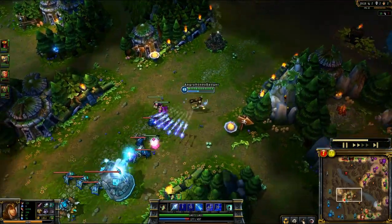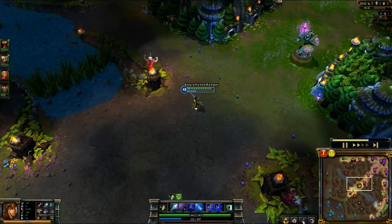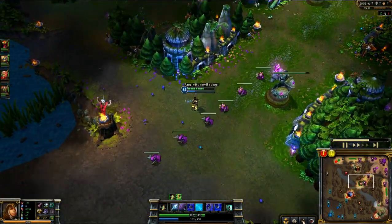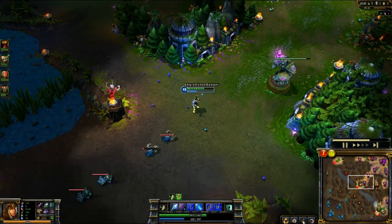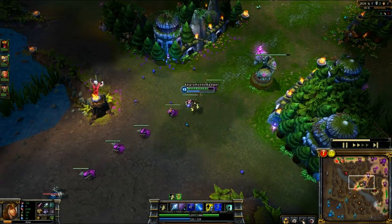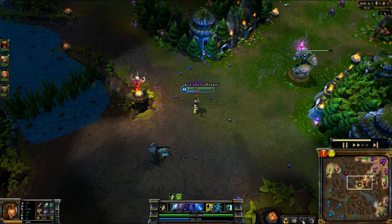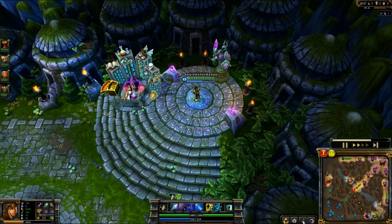At level six I took my ultimate — arrow to the knee. Just farming up best I can, keep pushing lanes. I'm really good at taking towers with Ash, and if anybody shows up behind me when I'm taking a tower all you have to do is Volley and run away. For summoner spells I take Ghost and Flash with Ash — just being safe. In team fights you're doing most of the damage, so you need to stay behind your team but mobile enough to escape if they come for you.